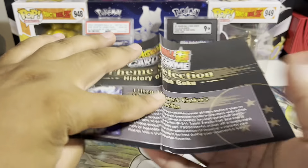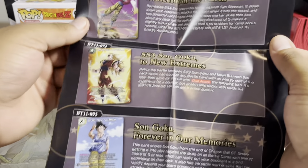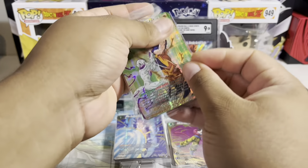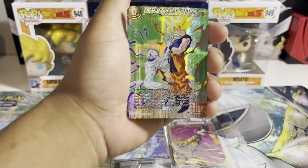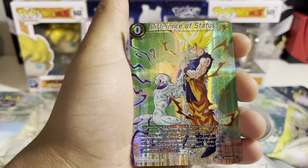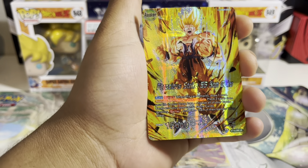Here goes the packaging, here goes the booklet. Just like with the Vegeta version, this is part two of the Theme Selection. It shows you the different cards you'll get in the box — basically what to expect, like a teaser. Starting left to right, just like with the Vegeta deck, they come with these sleeve five-card packs showing all the different cards. The rarity is shown at the bottom, and only three cards have the gold stamping.